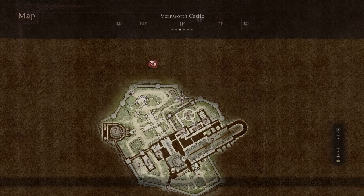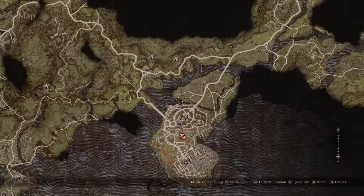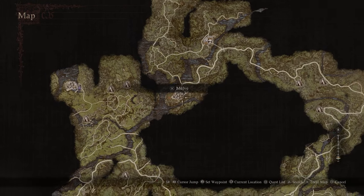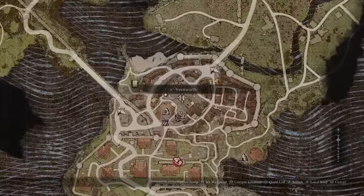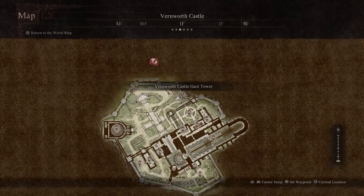All you have to do is get to the capital city, which does take a couple of hours depending on how quick you are — it's a very long game in terms of traveling. You can see here on the map, this is Vernworth. You'll start up here at the Border Watch Outpost, do some stuff in Melve, then come down to the Vernworth capital city. All you have to do is head into the Royal Palace area — you can see where I'm at here, it's the southern part of the city.